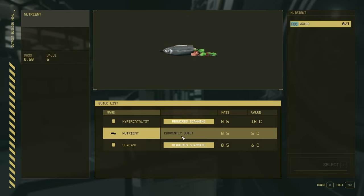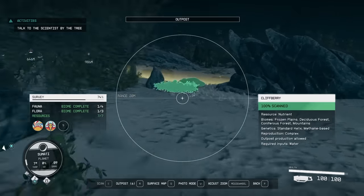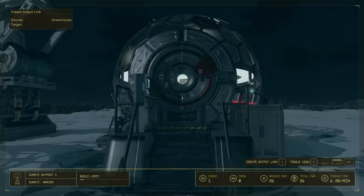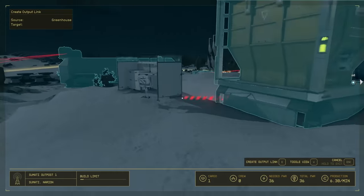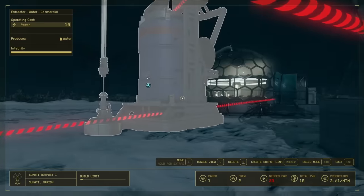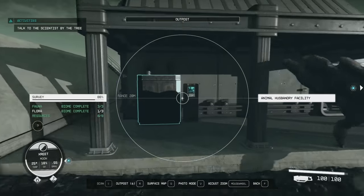Recipes are found through exploration and scanning either the fauna or the flora that you come across. If you haven't done any exploration, you're not going to have any recipes to work with — this is similar to setting up the fabricator discussed in the last video. You'll need to connect the resources that the greenhouse or husbandry requires. The greenhouse requires just water, whereas the husbandry requires multiple resources for the one recipe I've unlocked so far.